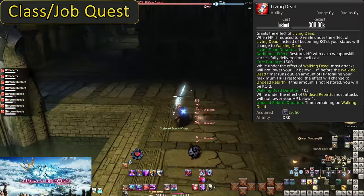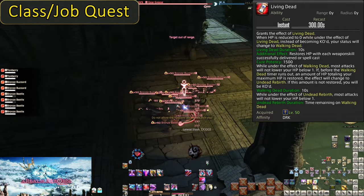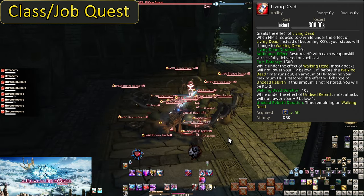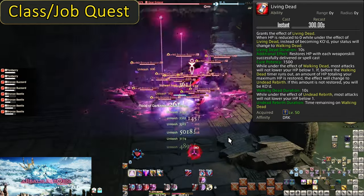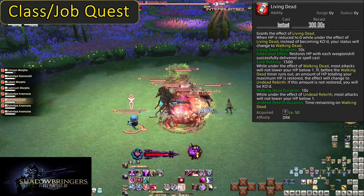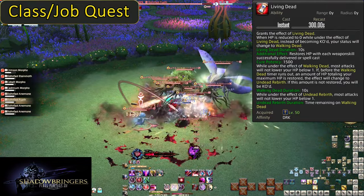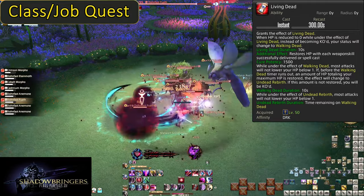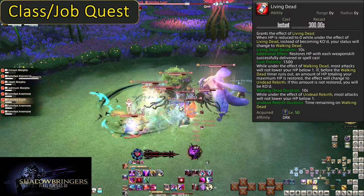Walking Dead has one other effect, though the tooltip makes it seem like Living Dead gives this buff. While under Walking Dead, all weapon skills and spells will have an attached 1500 potency heal. This applies to all enemies hit when it is an AoE attack. So if you hit Unleash on 6 enemies, that is an automatic 9000 potency heal. Once you have been healed for your max HP worth of healing, Walking Dead will become Undead Rebirth, copying the timer and ensuring you get the full 10 seconds of invulnerability.